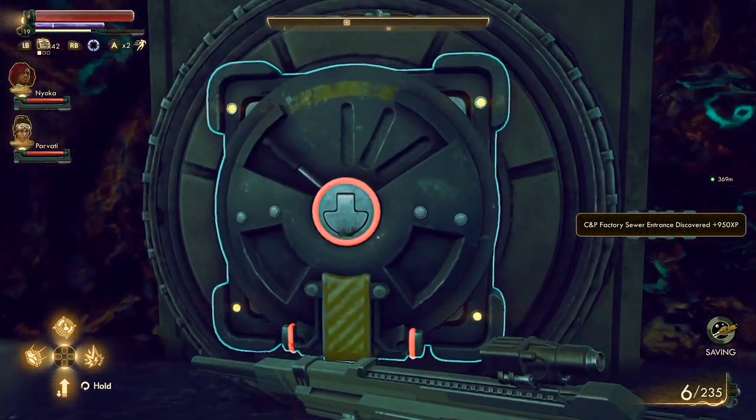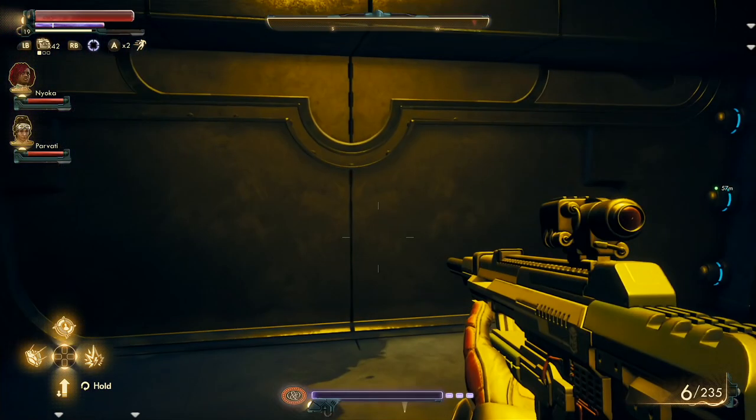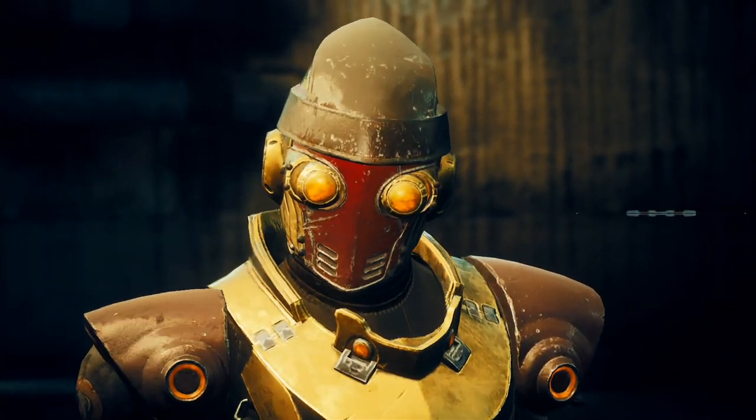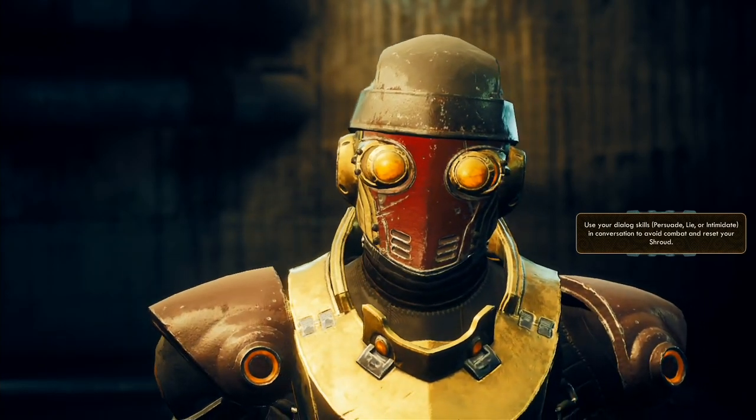Then you go to the Slaughterhouse. You can go through the main entrance with the ID, but I'd rather just go through the sewer entrance. You end up in the factory itself. Walk through the factory — you'll probably get caught at least once, but if you have a persuade of 20 or higher, you can get past this easily.